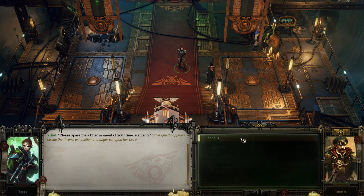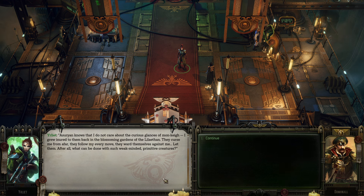Please spare me a brief moment of your time, Elantark. Yrliet quietly appears beside the throne, exhaustion and anger set upon her brow. Asurion knows that I do not care about the curious glances of the monkeys. I grew inured to them back in the blossoming gardens of the Lilithon. They curse me from afar, they follow my every move, they ward themselves against me. Let them. What can be done with such weak-minded, primitive creatures?